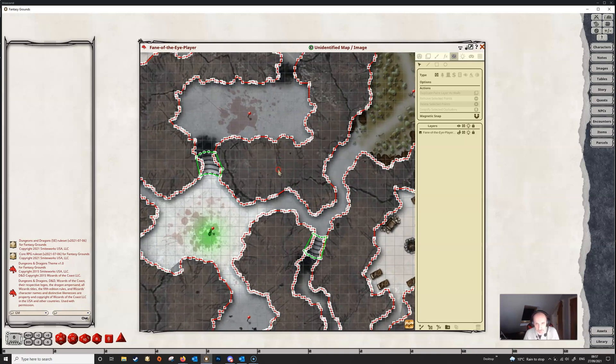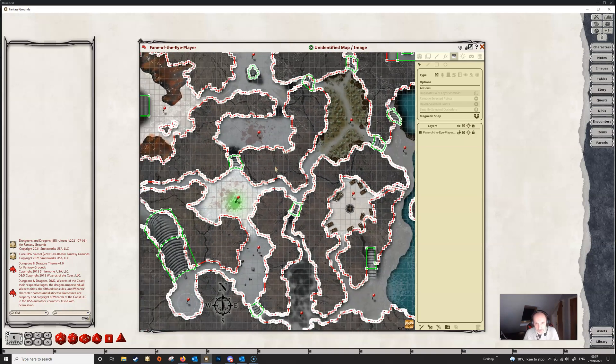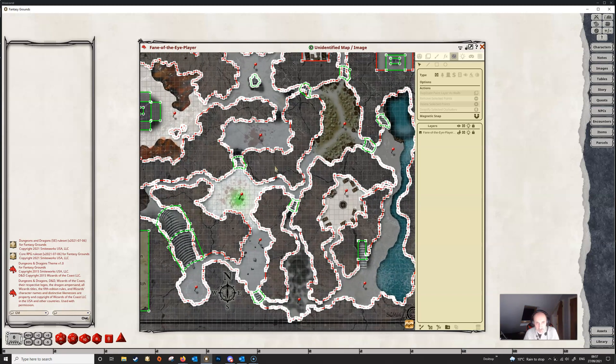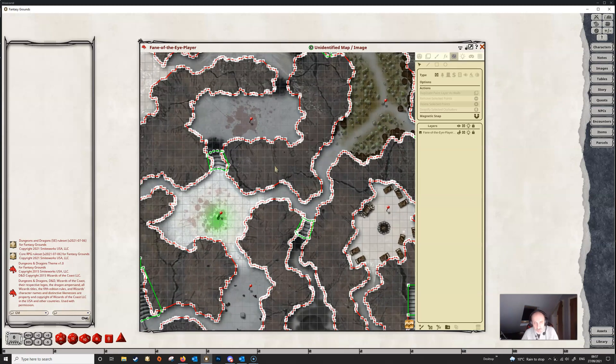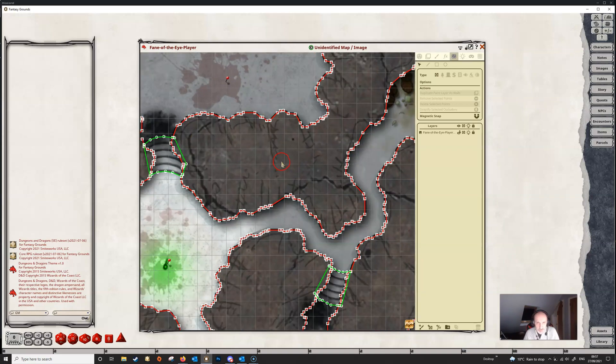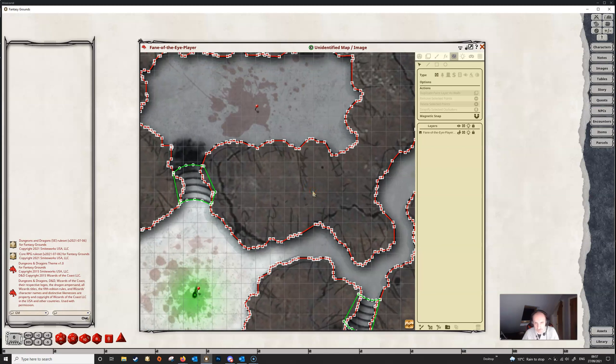Now this map was drawn in the early days when line of sight had just been out, and so we were drawing them with lots and lots of occluders — particularly for this kind of map where it's rough walls, it's not straight lines — and since we didn't know any better we were drawing in lots and lots of points.